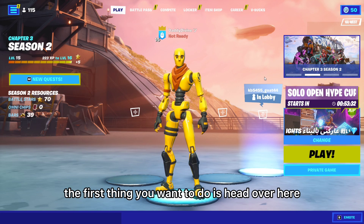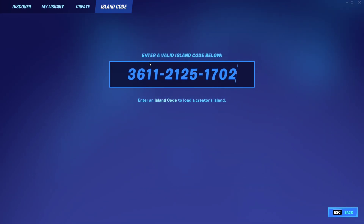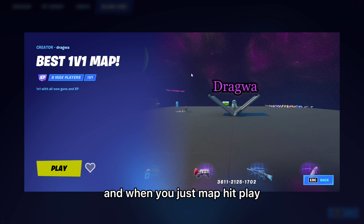Alright, to get started off with this glitch, the first thing you want to do is head over here and enter this map code. Don't forget the V19 at the end. Press enter and when you see this map, hit play.